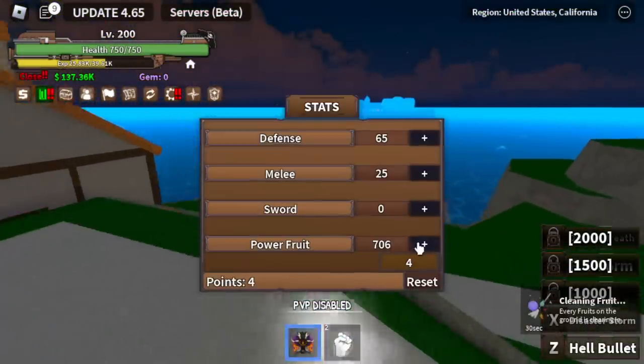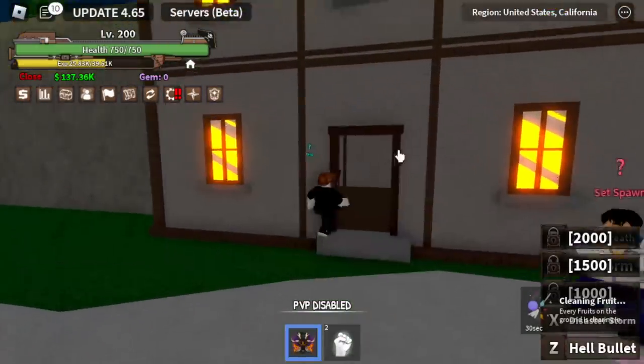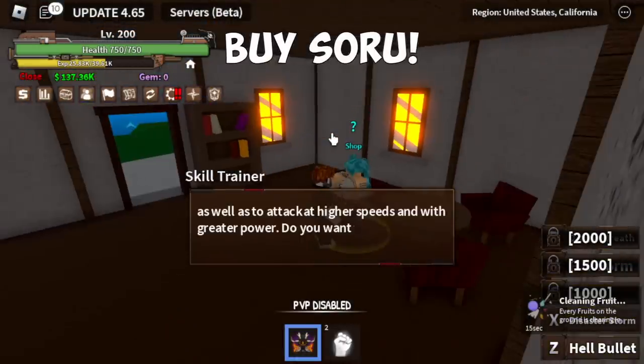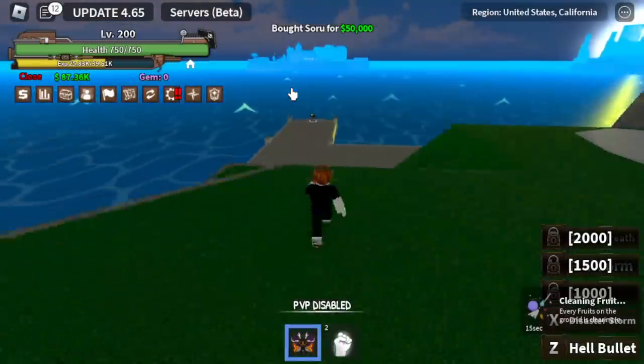At level 200, here are our stats. Don't forget to buy the Soru, located in this house for 50,000 Bellies. You need to press F to use it.